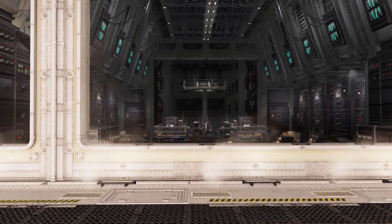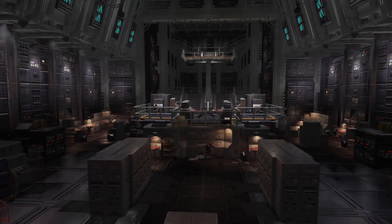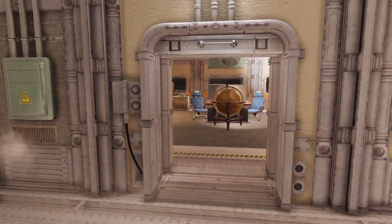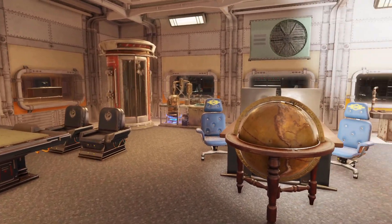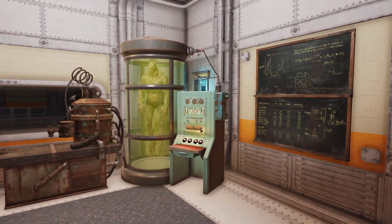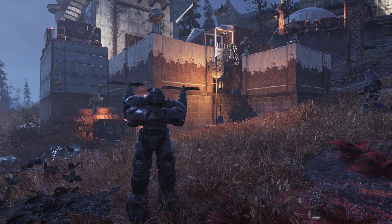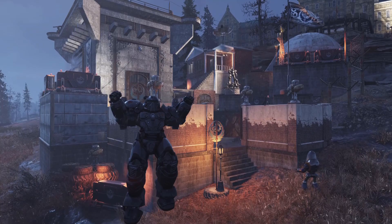Moving on upstairs, this is the most important thing that this base is protecting — the giant Brotherhood of Steel mainframe, which houses all of the data that the Brotherhood of Steel has on advanced technology. And last up here we have the laboratory where the Brotherhood of Steel scientists do all their experiments on the Brotherhood of Steel's most dangerous foes. Hope you enjoyed this fun little tour, guys — hit that like button if you want to see more Fallout 76 content, and as always, stay where you're at and I'll come where you're to.